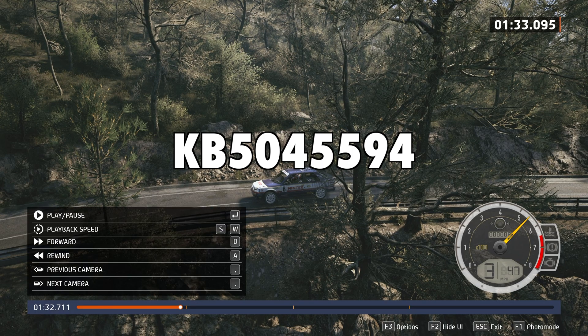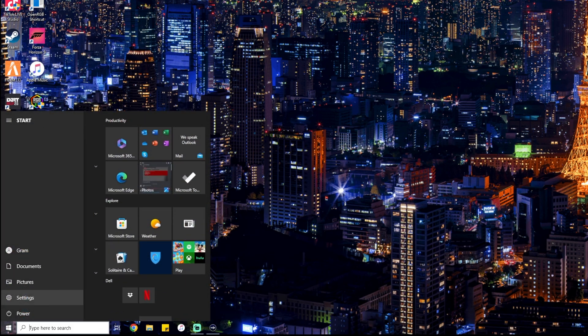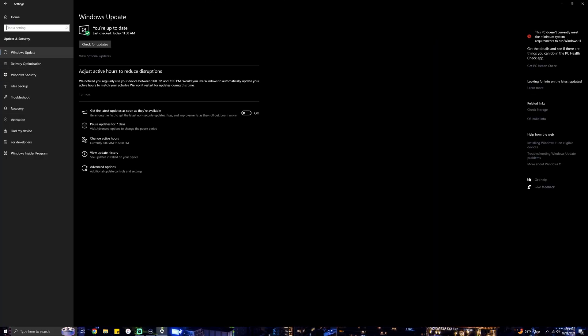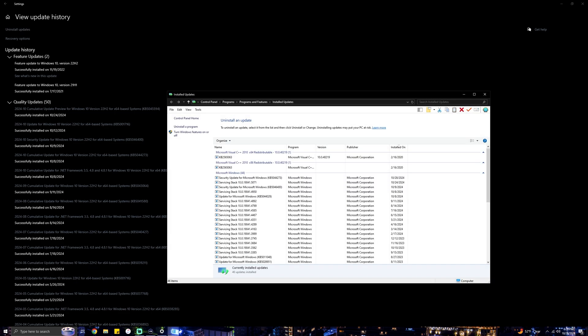What you need to do is go to your computer, go to your home screen, go to Settings, and then come to Update & Security. From there, go to Windows Update, then View Update History, and up at the top you'll see Uninstall Updates. I'll leave the specific update name down in the description below.